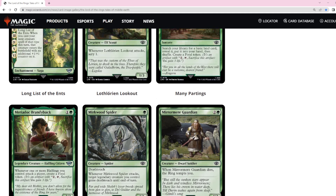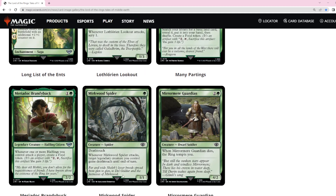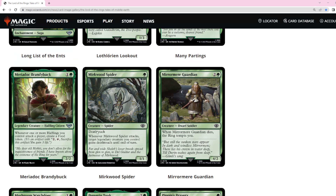Murkwood Spider is a 1/1 with deathtouch, which is pretty cool. The fact that you can give your ring bearer deathtouch is a little bit interesting. A sort of aggro green deck where you play this and also give unblockability to some of your creatures would be interesting.